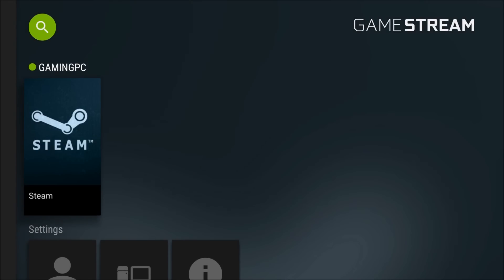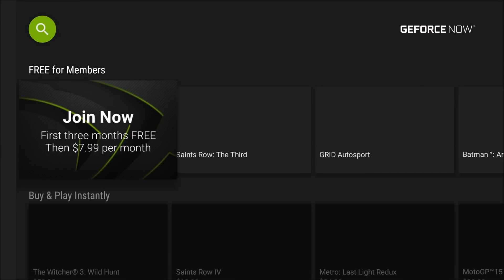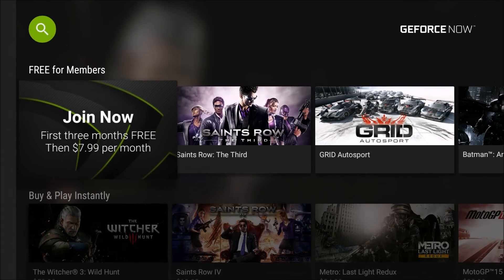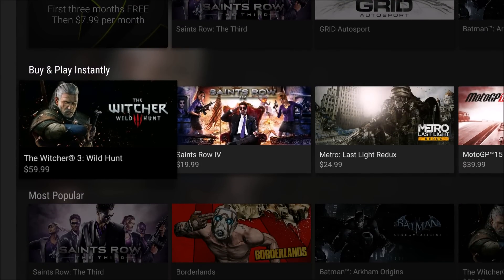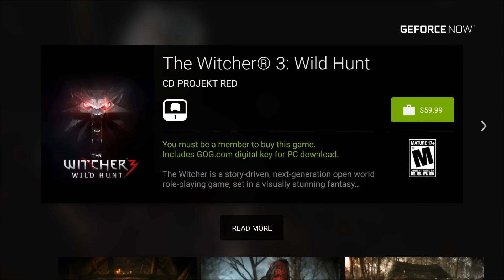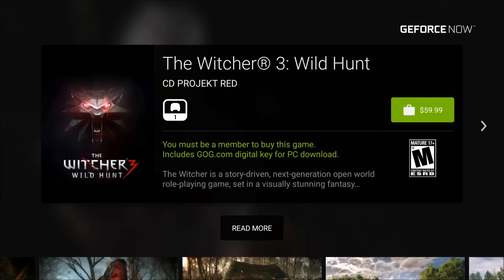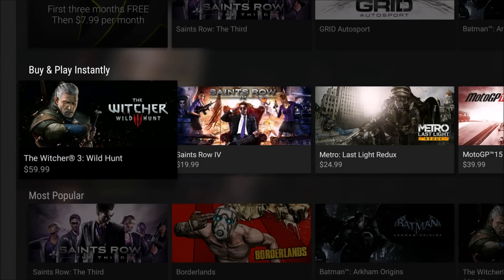GameStream is when you want to stream your games from your PC — that's the same as well. GeForce Now is the new subscription model, with the first three months free. You can stream top-end games. I thought The Witcher 3 would be one of the games you can stream for free, but it doesn't look like it is — you can only buy it, and it's $60. That's kind of lame. Usually you can find this game on sale for cheaper if you have a PC. You must be a member to buy this game, and it includes a GOG digital key for PC.